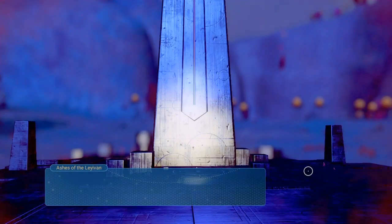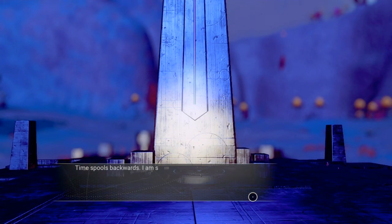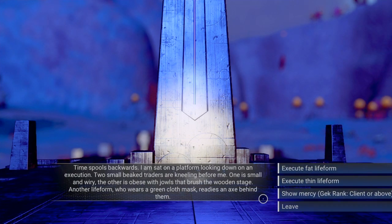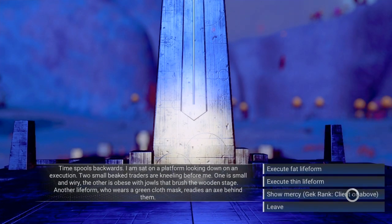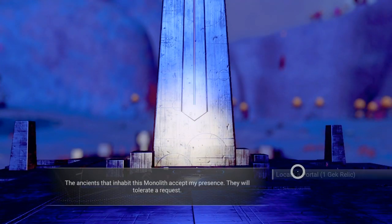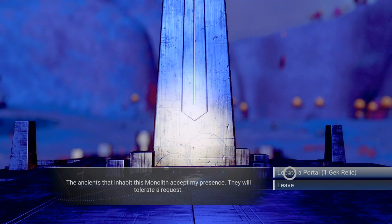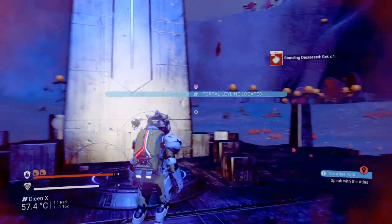Let's go over here. When you go to the monolith, rather than answering the question or doing the puzzle, you can interact with it a second time. And here we go — I got a new thing there. I can say locate portal — one GEC relic. So I'm going to hand that in, and that's going to find me a new portal.